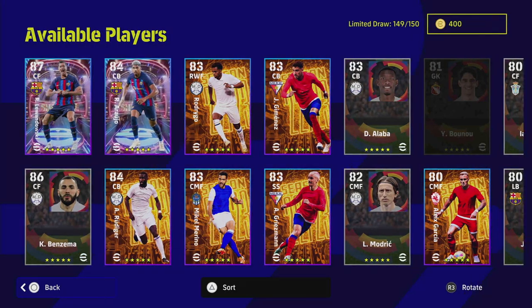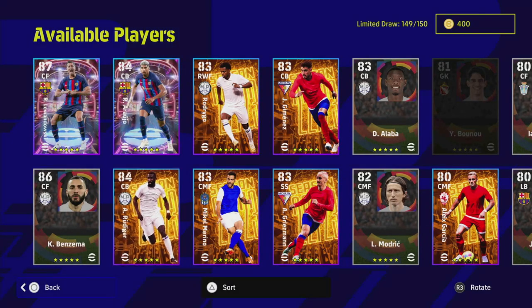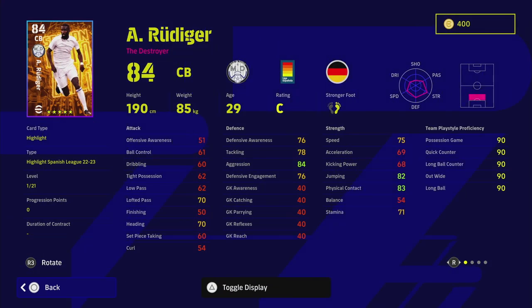Rudiger is definitely the pick of the pack. Like Araujo, you've got that aggression and acceleration, and you can really mess around with his card to get the perfect build. That's it for this full training guide of the Showtime Spanish League highlight players. Hope you guys enjoyed it — I'll be back later today. Peace, and don't forget to subscribe.